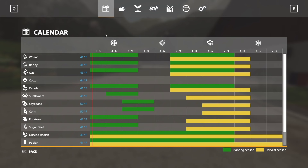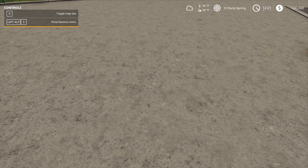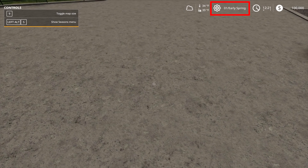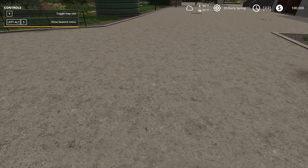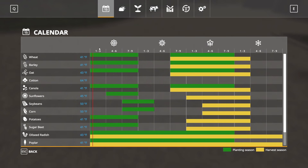Looking at the top of the calendar, you have Spring, Summer, Autumn, and Winter. You'll see sections numbered 1 through 3, 4 through 6, and 7 through 9 — each chunk represents a month of the year. So early spring is days 01 through 03, mid-spring is days 04 through 06, and late spring is days 07 through 09. With nine-day seasons, we have three days per section, but you can adjust that.